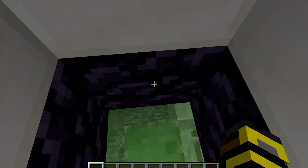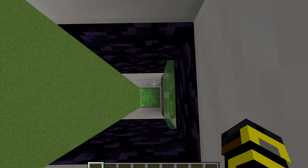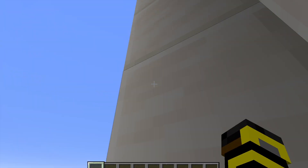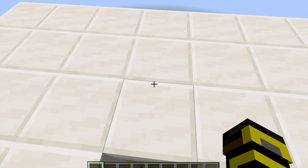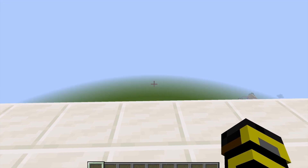To start things off we're going to hop on this slime block here and press the button. You can see that pistons are being pushed out of the wall with slime blocks on them, launching us upwards — and now we're at the top, traveling exactly 100 blocks up within just seconds.